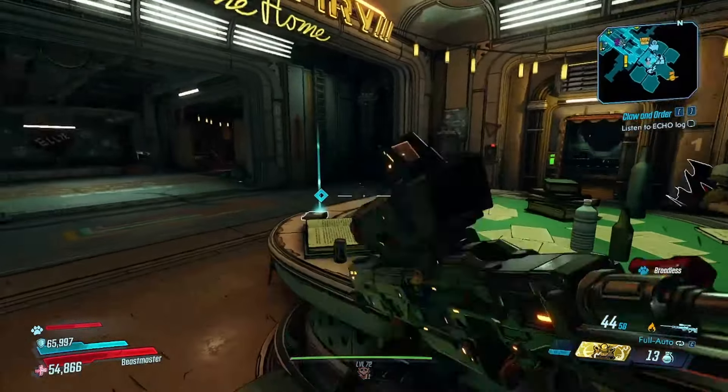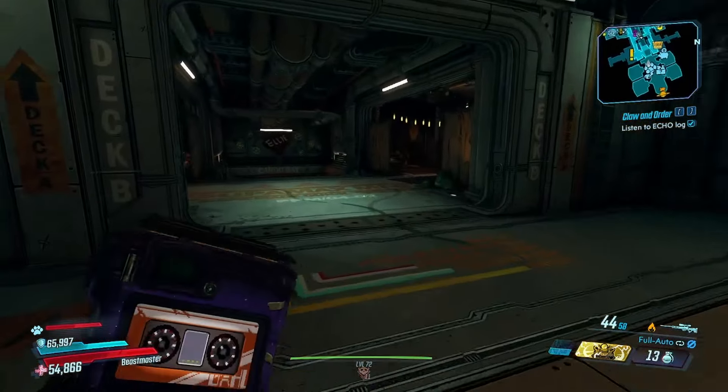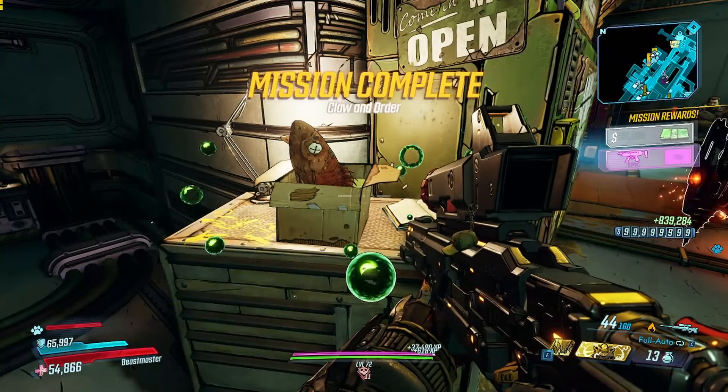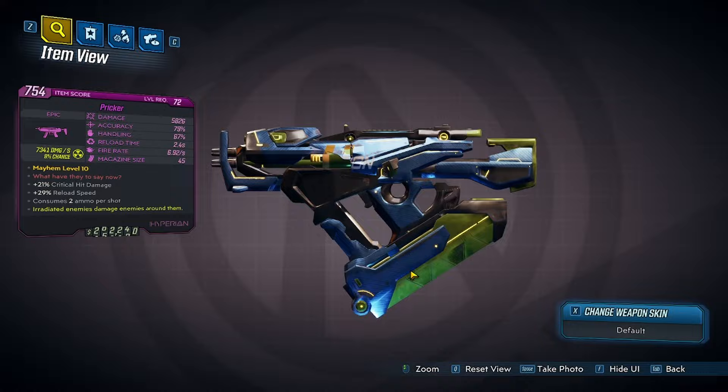This is a pretty simple side quest — simply run around Sanctuary helping Marcus attempt to collect dirt on the goodest little lad in the universe, at the end of which you will give him a lovely gift and you will get the Pricker.